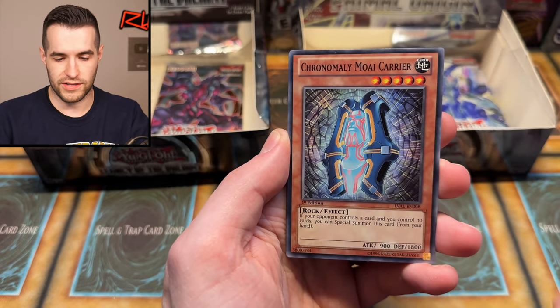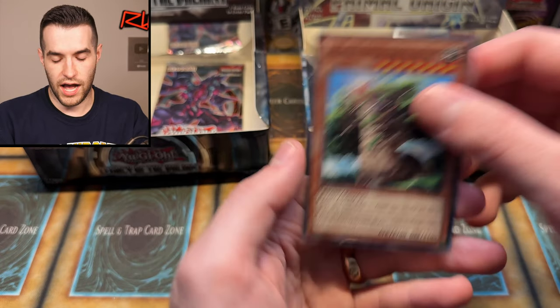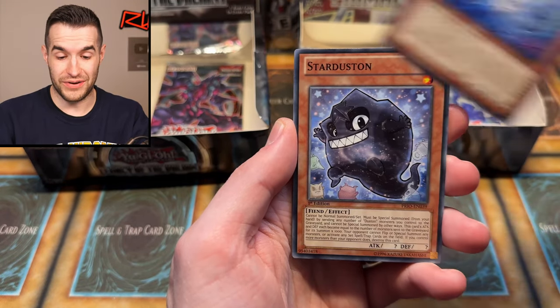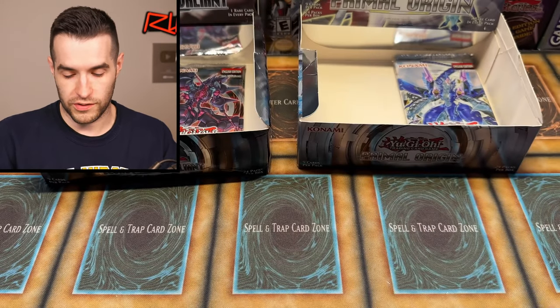We have Moicarrier, Brachios, Cerberus, Number C69, and Alpacaribu — not Caribou. That's a tree. One pack left for Primal Origin — I'm hoping we get a ghost out of Primal Origin. Maybe we'll get an Ulti. I would like a ghost too, but I'd hope we get an Ulti as well. Two secrets is making me think maybe not. Legacy of the Valiant though — getting a secret and a pretty cool Ulti. Not going to lie.